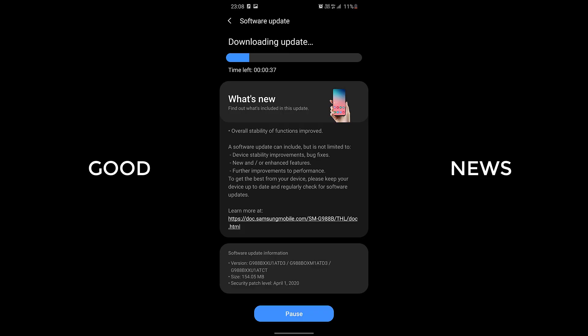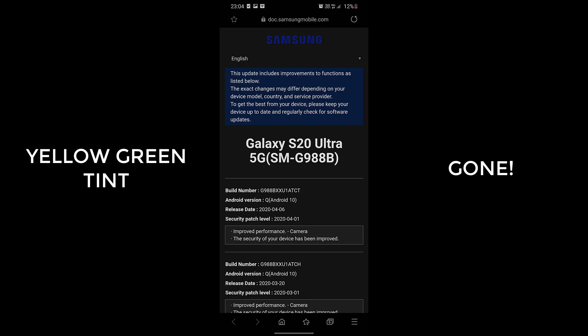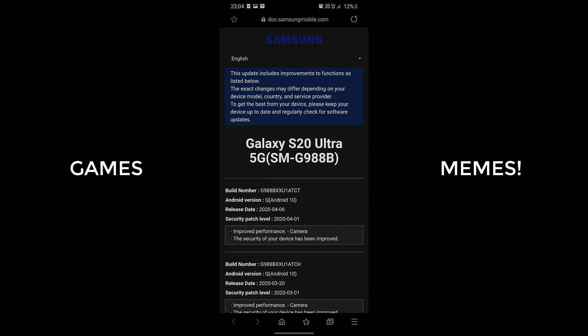The good news is Samsung issued another latest firmware update. I have tested it out for another 24 hours, and I'm happy to report that the yellow-green tint is gone — no matter what you do on your phone, whether you're playing games or just watching memes.